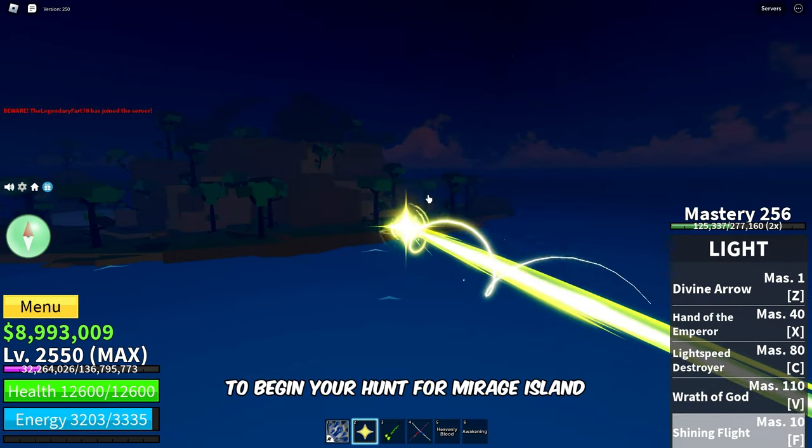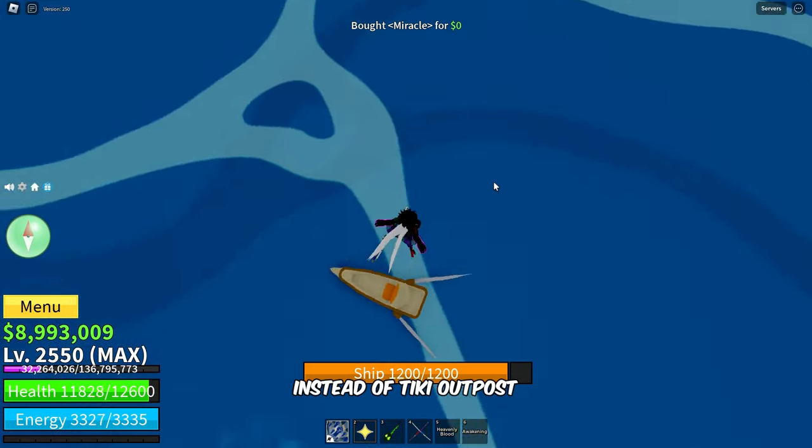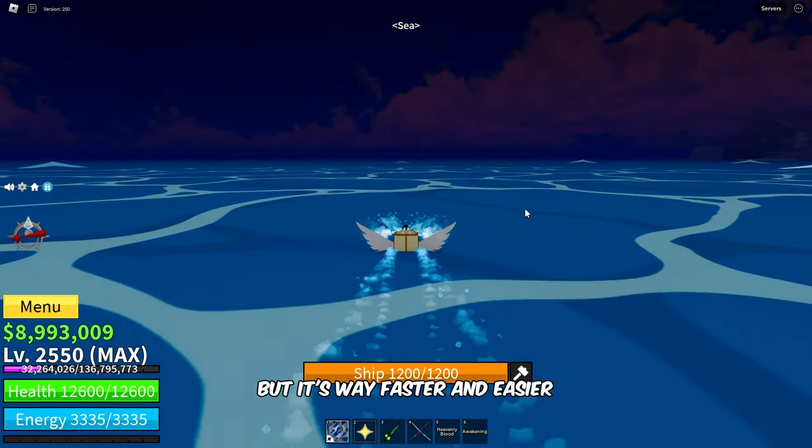To begin your hunt for Mirage Island, we are going to start from Hydra Island instead of Tiki Outpost. We are taking a different approach to spawn Mirage in a different location, but it's way faster and easier.